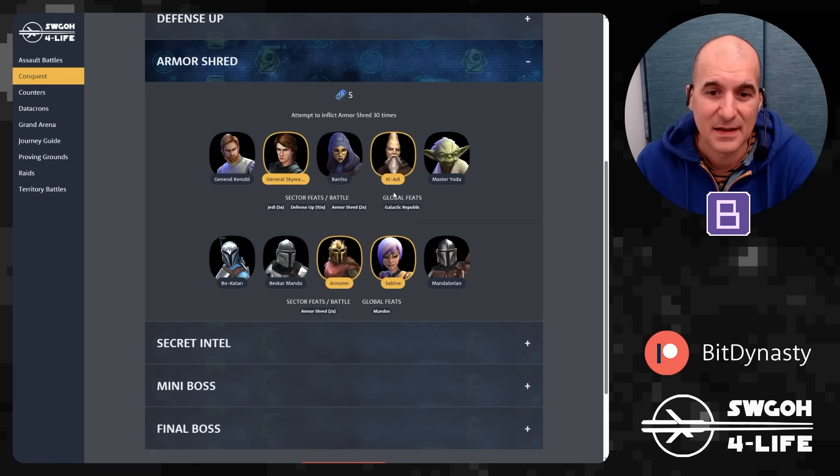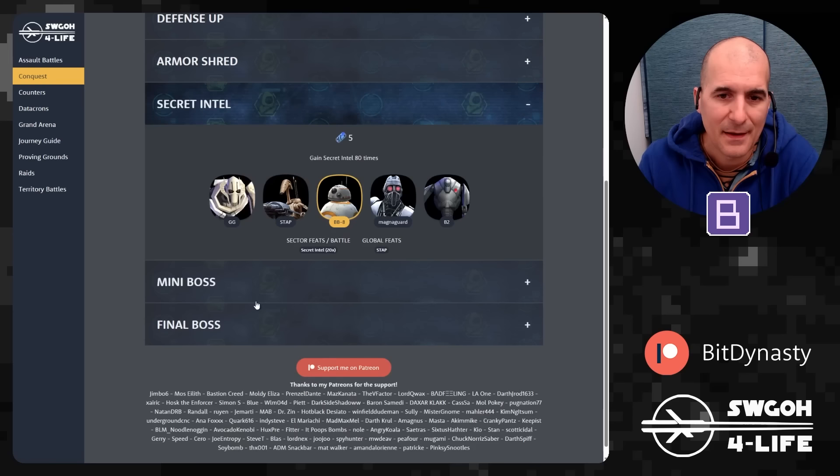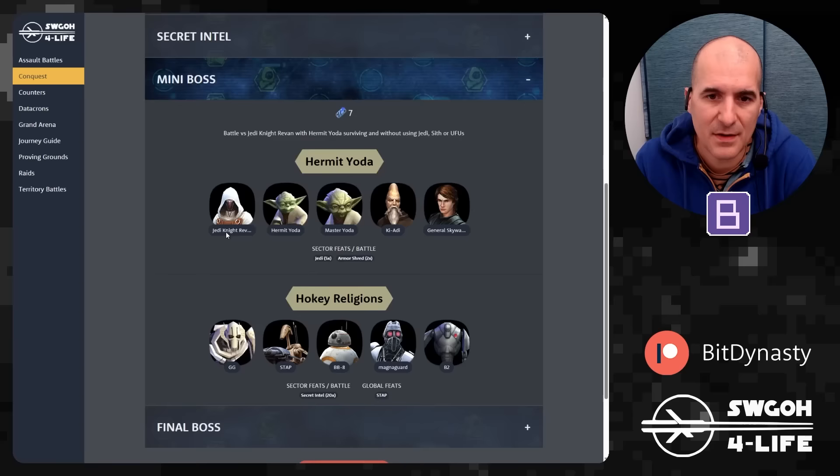For Armor Shred, a Jedi Galactic Republic squad with General Skywalker and Ki-Adi-Mundi throws out armor shreds, and Mandalorians with Armorer and Sabine also have armor shreds. There are multiple other characters that do armor shreds — I'm highlighting those that can also make progress toward global and sector feats. Finally, Secret Intel — gaining it 80 times: use General Grievous with Stab and BB-8 if you're going after the Stab global feat, or any other Separatist droids like B1.